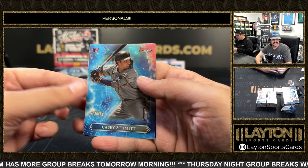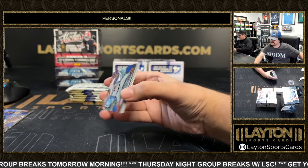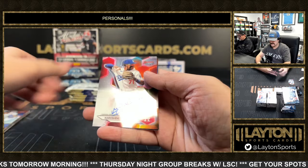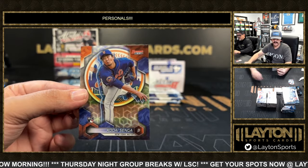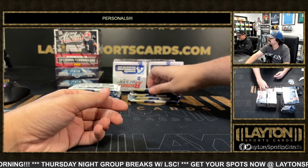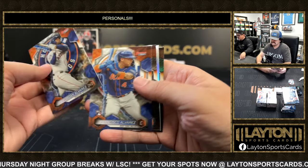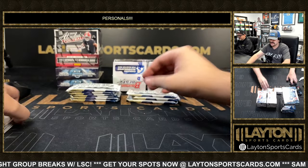A rookie Casey Schmidt on the Projections. Got Bobby Witt. Got a base auto of Hendrick Martinez for the Dodgers. Kodai Senga refractor rookie. Got a Nori Avera and Shea Langliers refractor.